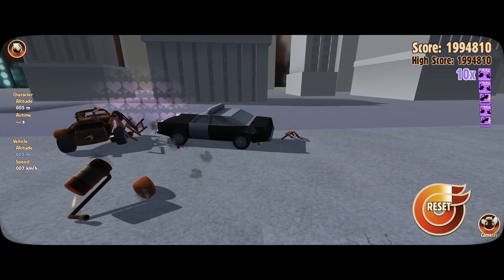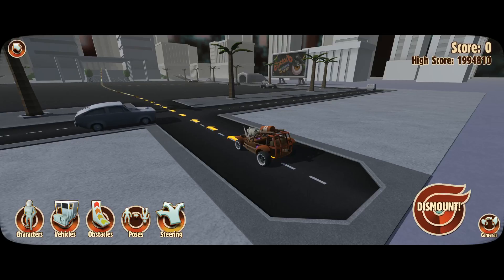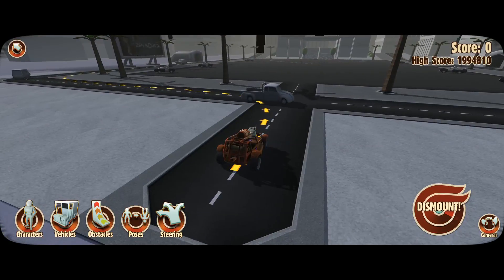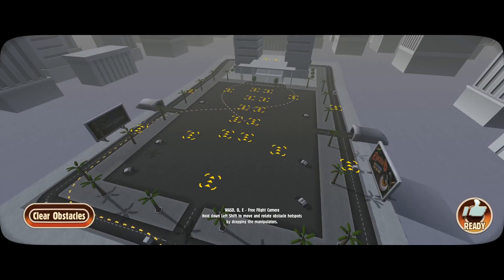That was cool. I did find where you can change the path that you drive — here we have steering so you can change it to go the other way. I might try to see if we can actually make it all the way around without hitting any cars or getting caught by the cops. I'm not going to put any obstacles in yet.